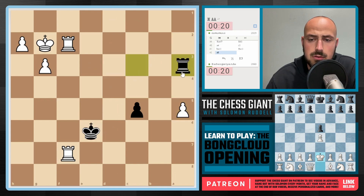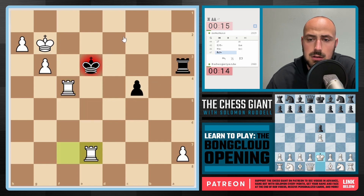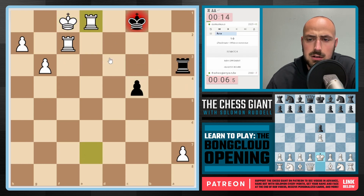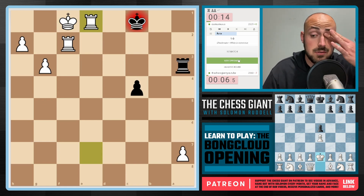We'll play c3 and act like we know what we're doing. c4, King up, King up again — oh, that's ugly. King there, King up — that's crazy. Actually a very beautiful mate from White there; that's a really nice idea. And okay, I just lost my first game with the Bong Cloud.